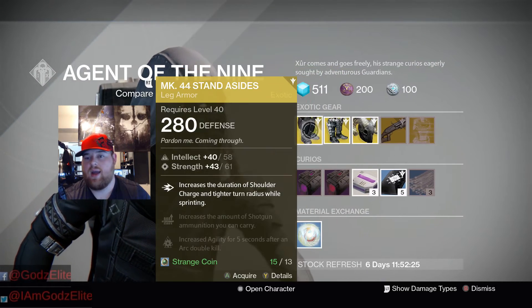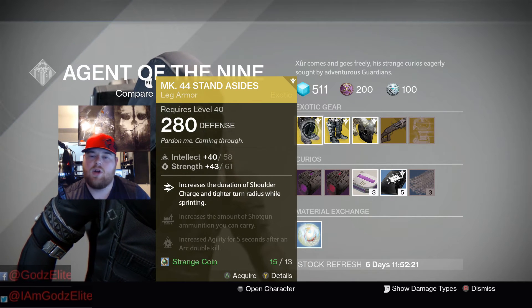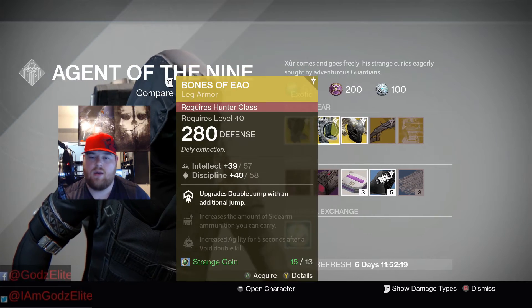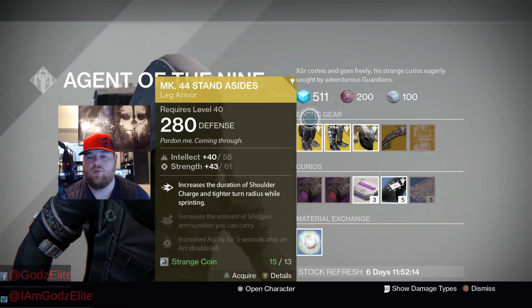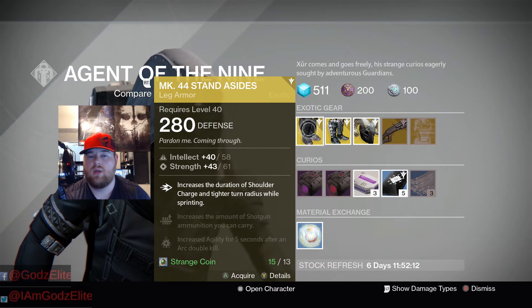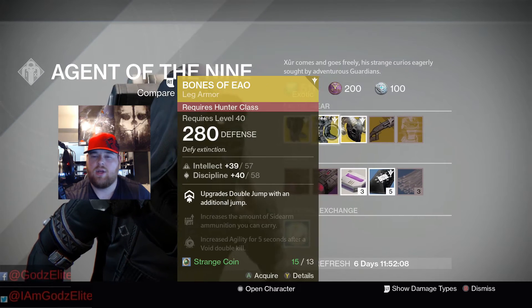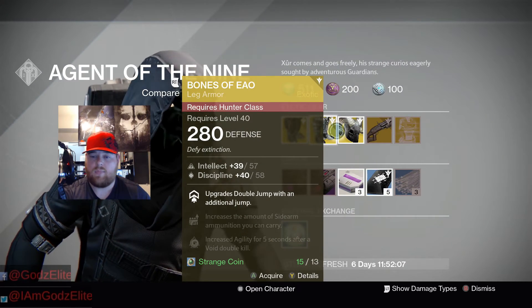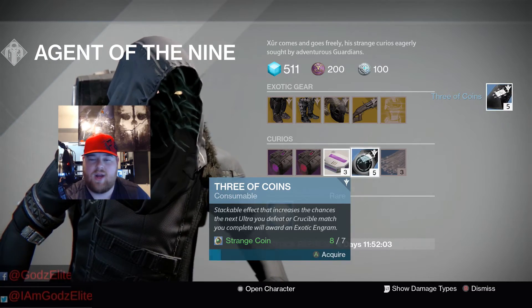The reason I can't buy it is I only have about 15 Strange Coins. As far as what I'd definitely buy this week: the Bones of Eao and the Ram. I wouldn't bother with the MK 44 Stand Asides or the Fourth Horseman unless you really want them, since you'll likely use the others more often. I'm going to grab a bunch of Three of Coins as usual since I'm trying to collect as many exotics as I can.